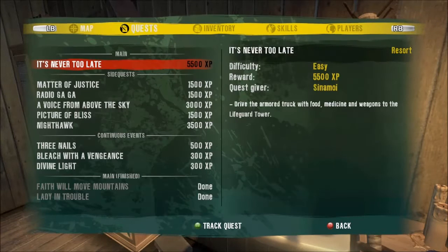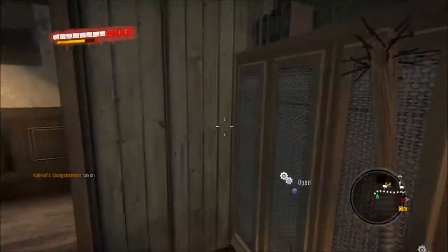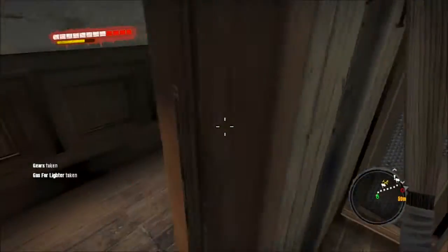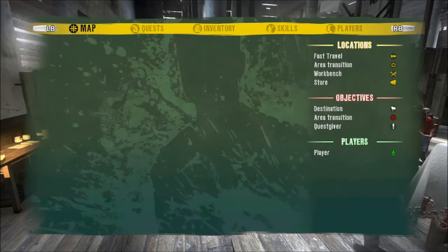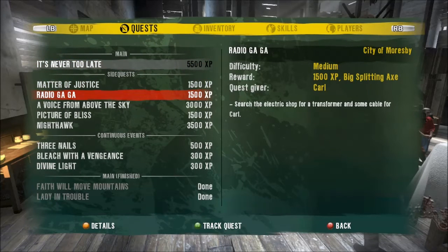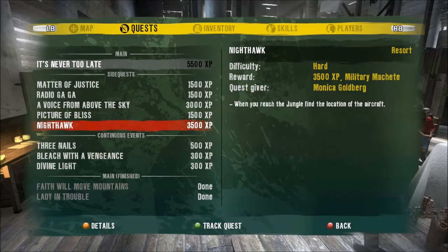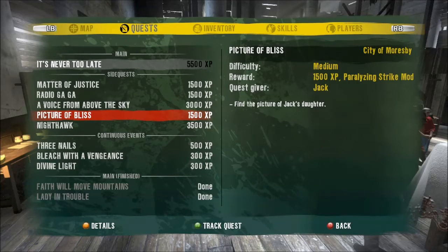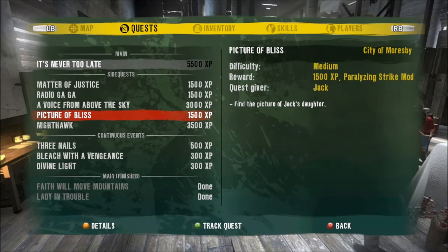Now there's a mission to drive the armored truck with food, medicine, and weapons to the lifeguard tower. But before we actually do that, I want to finish all the side quests I have here. Finish these three remaining side quests and then we're going to do the main mission. So I'm just going to end it off here — next time on Dead Island we're going to be doing these three side missions and other side missions I forgot to do in the next episode. Until next time!